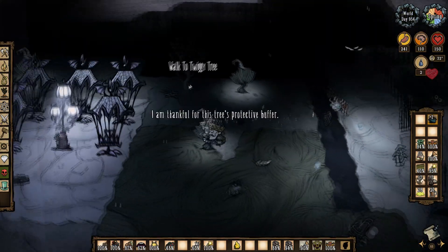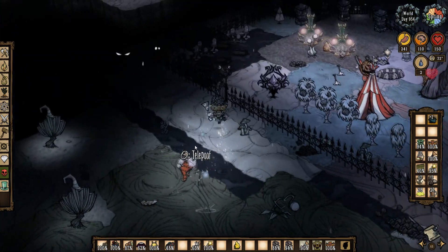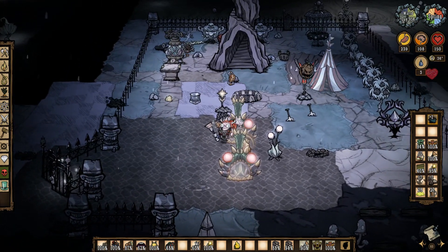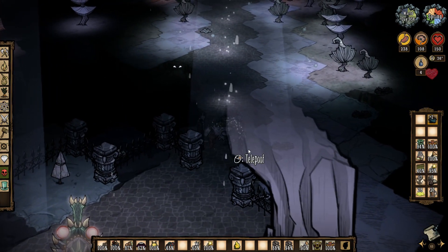Over here we have containment cells for duplicating Shroom Skins. This is just a little base camp. I want to put a Houndius down here just so it can snipe out cave worms whenever they come, but this is the safest place on the server to AFK.